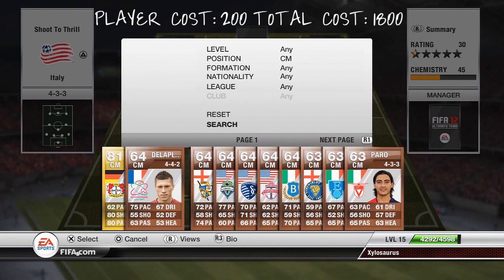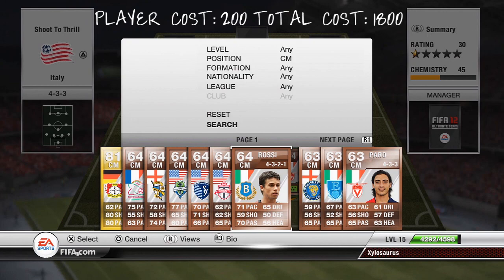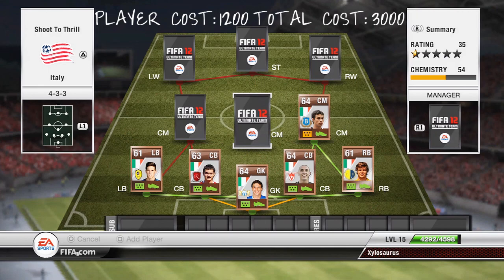Moving on to the centre midfielders now. The first one we're going to have is going to be Rossi. He has 71 pace, 65 dribbling, a 59 shot and a 70 passing. He has 3 star skills and will cost you 1,200 coins. He's probably the centre midfielder that's my favourite in this squad, just because of that pace and his ball control really. He's a really good player.